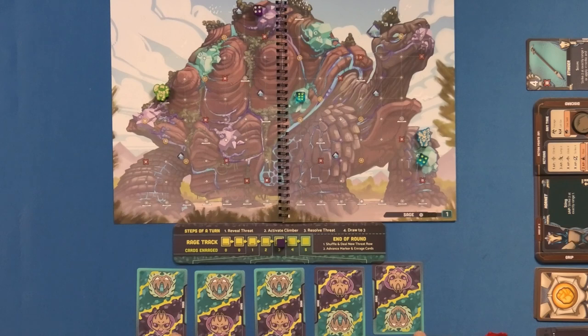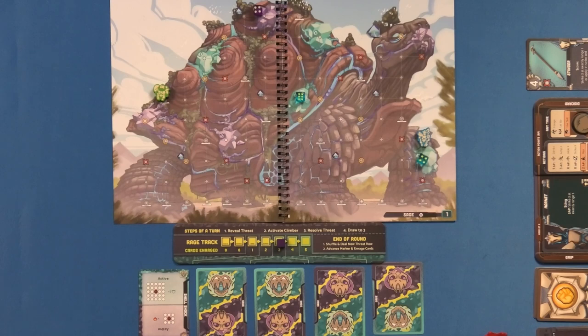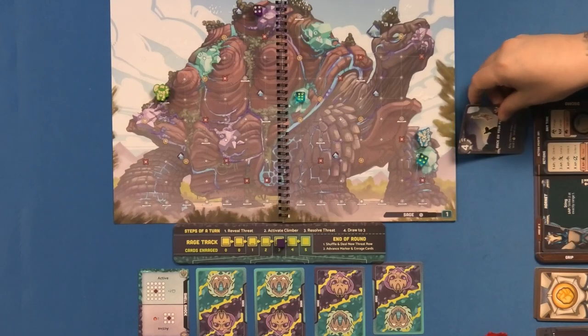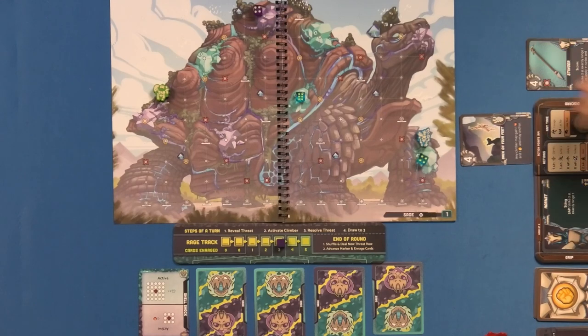Do we have to finish before they all get enraged, or can we keep going? I actually don't know — let's have a look. I think it just said if one of us dies, end of the game. When you remove the last binding crystal, you save the Leviathan immediately. I guess it just gets harder as more get enraged. You're in the big blight zone here. Do you have any plus to hit? I can block two — but no, I can't help you right now. You could die this round. No, I'll just drop again.